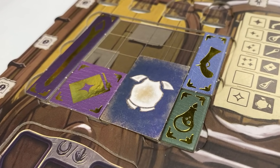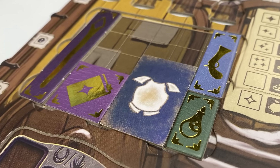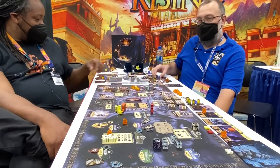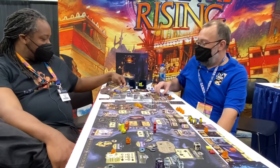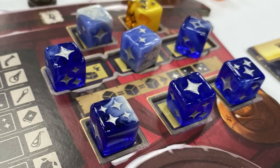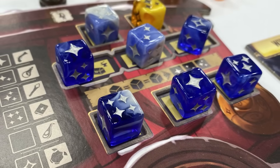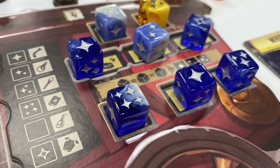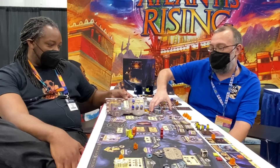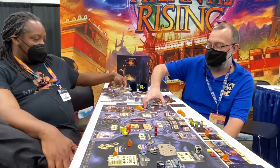You've got an interesting little mechanic that goes on there. With your dice you're going to actually be picking a die to activate, and you have one of three sections: you can either make goods, you can get an illuminated die which allows you to get more actions on your turn, or you can gain coins, or you can manipulate this market die, this market board.